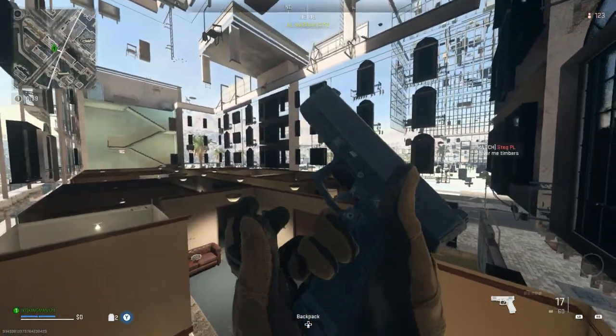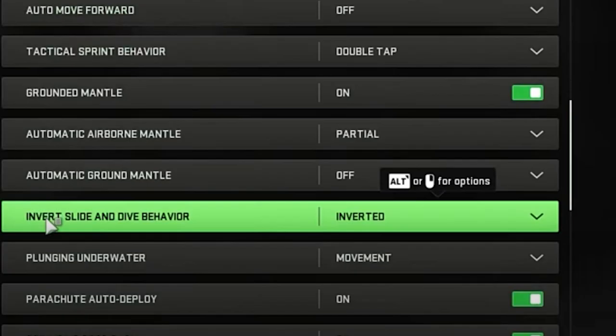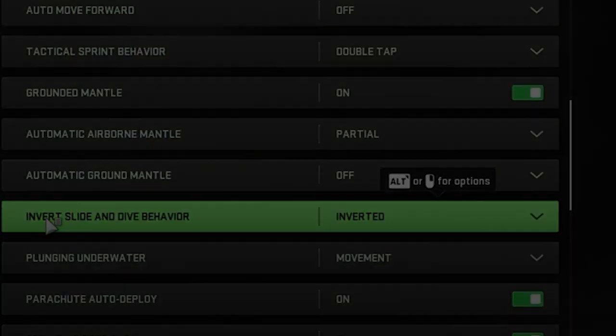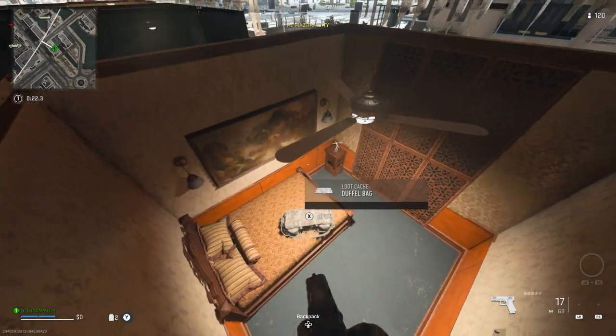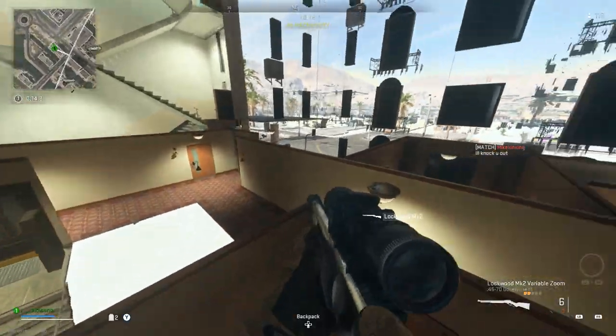You'll breach through the ceiling. I also recommend having these settings on: automatic tactical sprint, and also invert slide and dive behavior to inverted. Once you are in this glitch, you can also get guns from the duffel bags, as you see, and you can also pick up guns off the floor, which is cool.